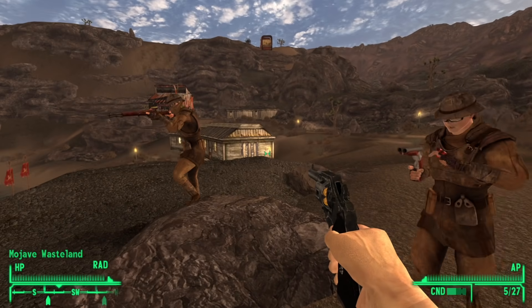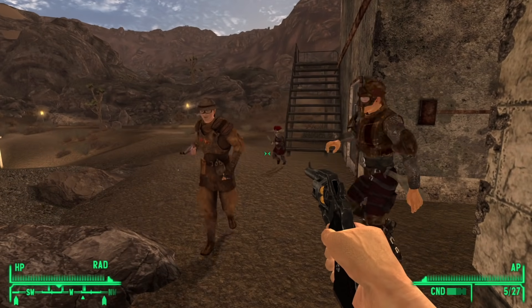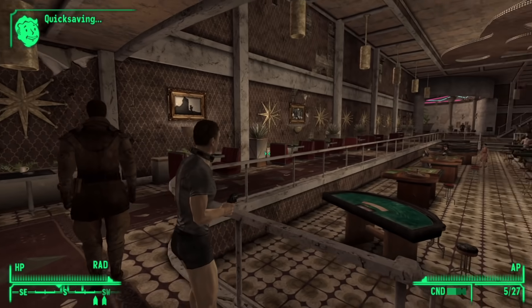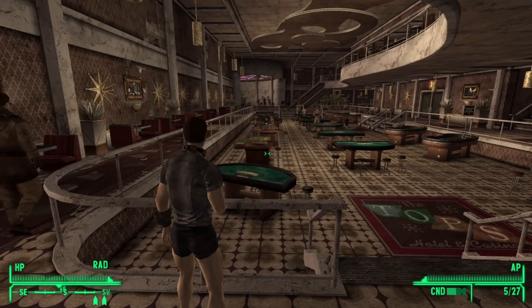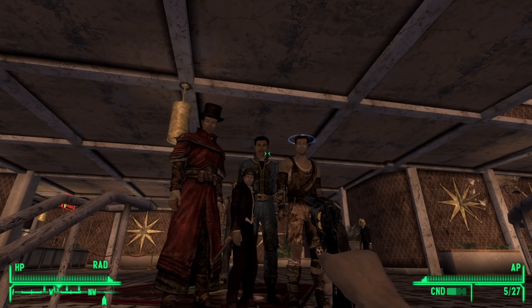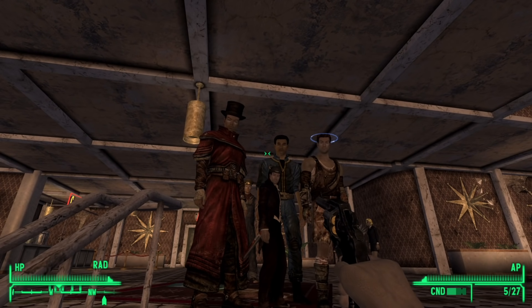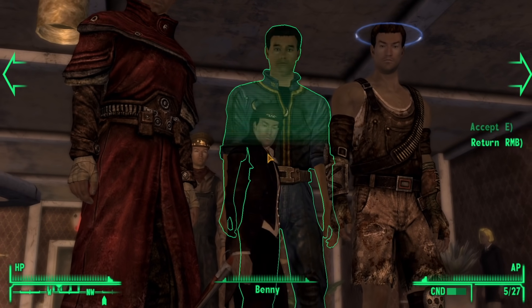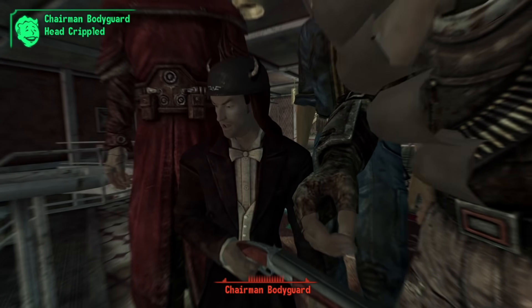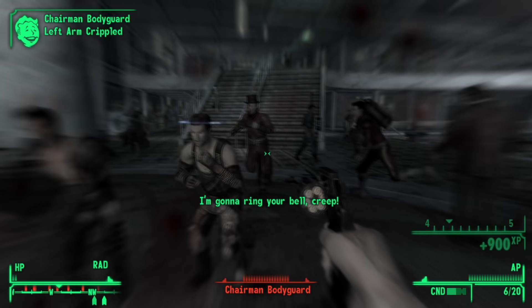NCR soldiers are at the casino, spending away their shillings. Some of them wandered through the door right into enemy territory just like I did. I'm naked, rigged to explode, holding a cop's gun waiting to kill a guy. As for dealing with Benny and his comrades, I figured my best bet was to VATS a headshot on each of them for assured damage, run away, and hope they perish in the ensuing chaos. I tried that one time before retreating in search of better gear. I found none.